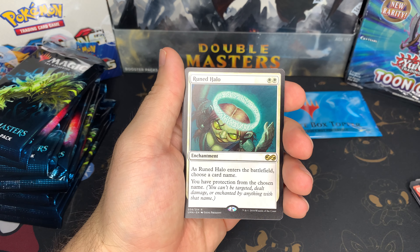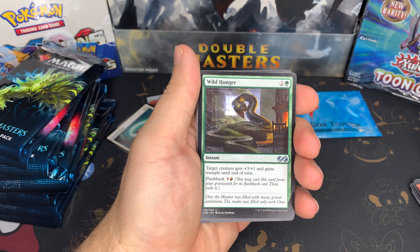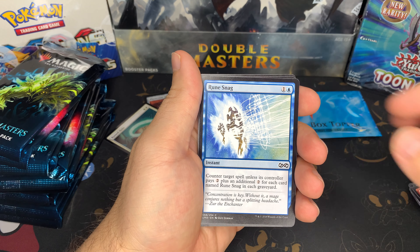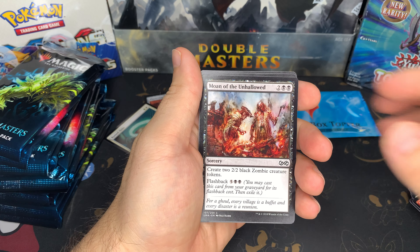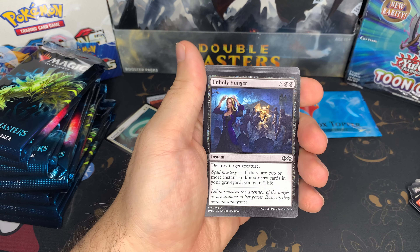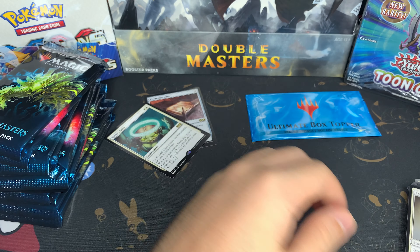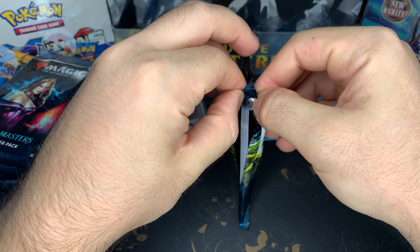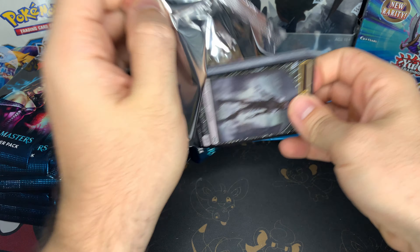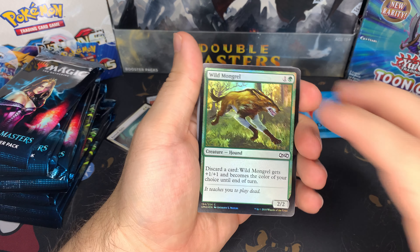Token. Ooh, Rune Halo. Nice. Wild Hunger, Rune Snag. So I guess the Mythic or Rare is in the front. The crazy thing is about these sets — I don't know what happened, they just have dropped so much in value in the last three months. I couldn't tell you why, honestly. It's very strange.